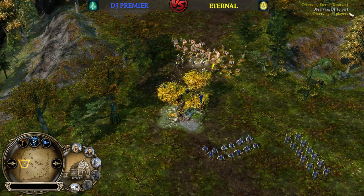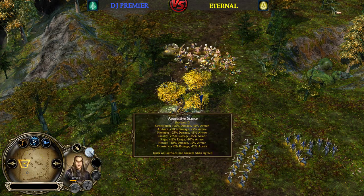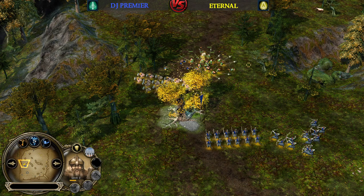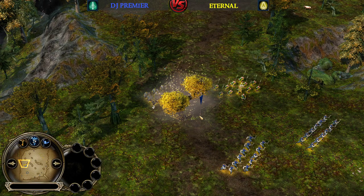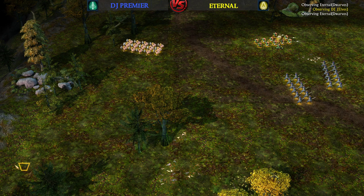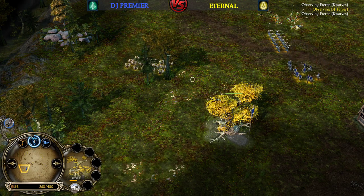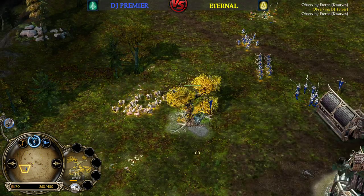Smart move from DJP not using the Rallying Call on only one Archer Battalion — he's gonna group them, also using Aggressive Stance to maximize damage output. But focusing down on the Pikemen when they are in the Porcupine formation is a mistake because they are quite tanky and can tank a lot of damage. He has to give up this Malone Tree. Eternal's vision is not that much — he didn't see this Malone Tree just yet, but he will now. This is a great start into the game from the Dwarf player Eternal.